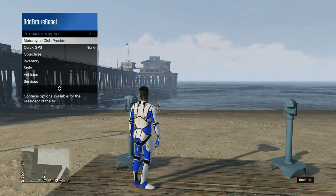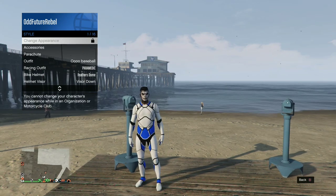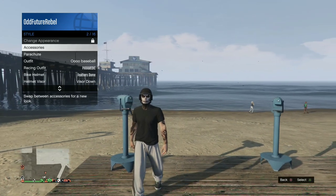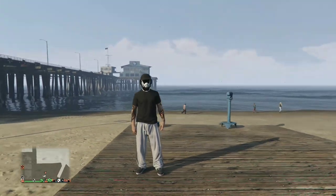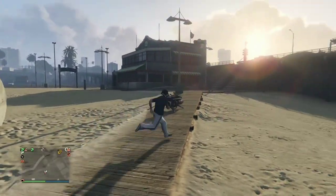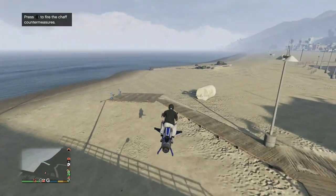Open up your interaction menu, go over to Style, then Accessories, then Helmets, and put on the black bulletproof helmet. Back out of the interaction menu and walk away from the telescope — your outfit should look exactly like mine. If it does, head over to the mask store and save this as an outfit once.